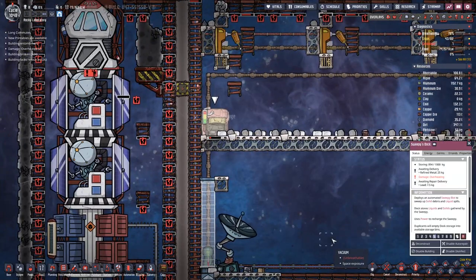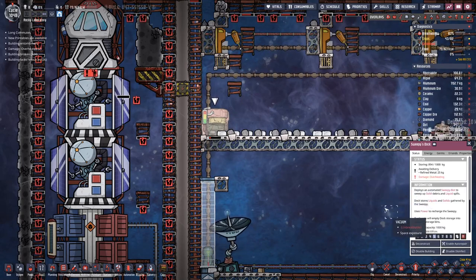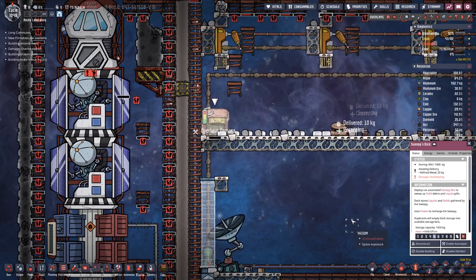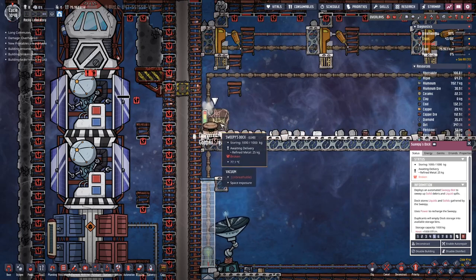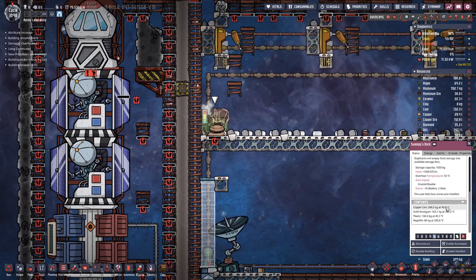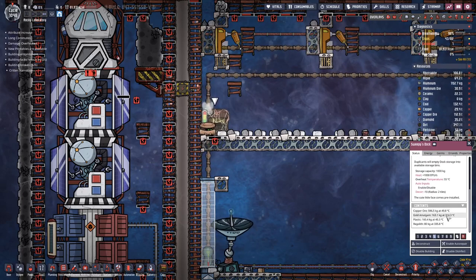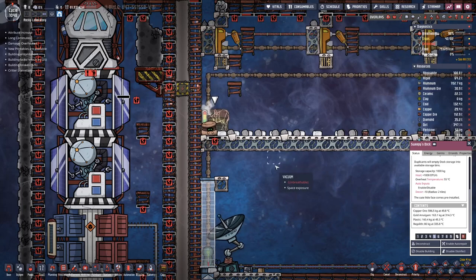This does not work out as expected — we are taking overheat damage, which is no good. That's probably because of the materials stored in here. It's just too warm — the gold amalgam element sensor reads over 300 degrees. That will not work.